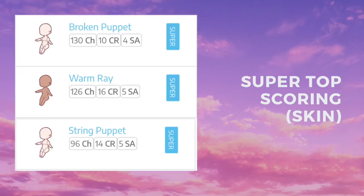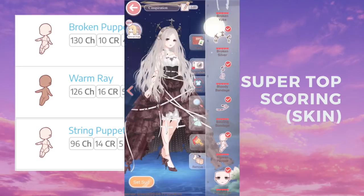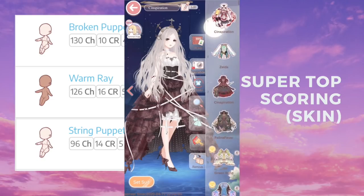Last but not least, we have the category for skins — and believe it or not, Hotbeat actually isn't one of the super top scoring skins. Instead we have Broken Puppet, Warm Ray, and String Puppet. Broken Puppet and String Puppet are from the Marionette Sisters — Marionette Grice and Broken Puppet. This is a crazy top scoring item that is top scoring in 130 chapters, which is just mind-boggling.